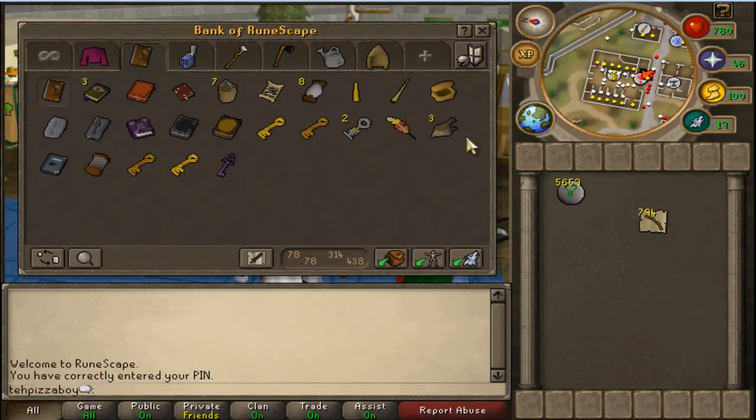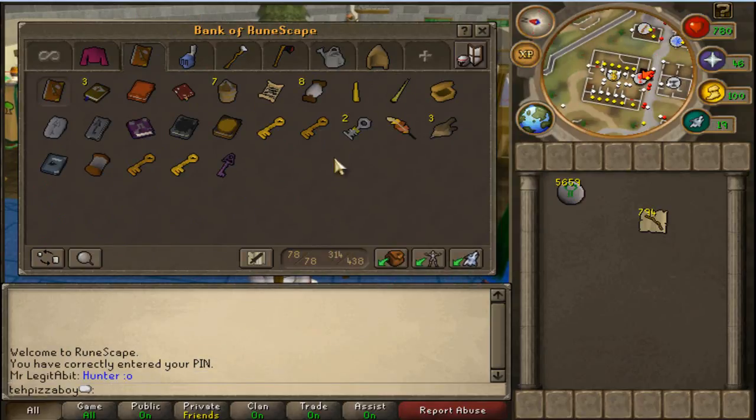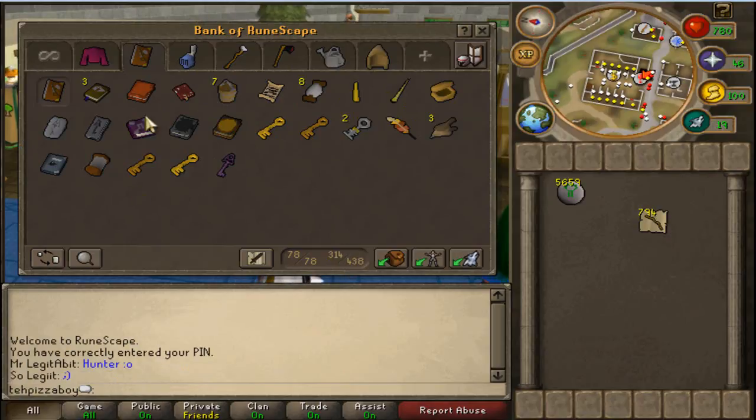Books and keys and orcabellos, just for wanting to go chompy bird hunting. Good range XP.